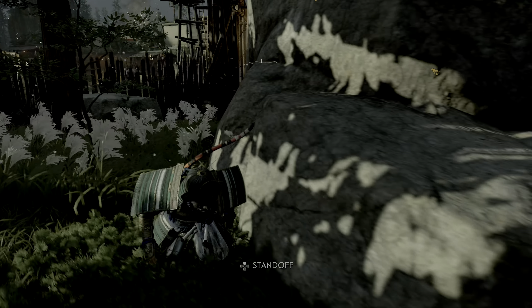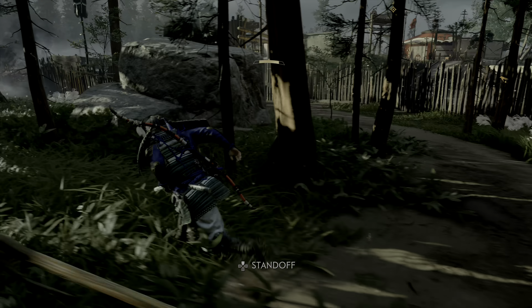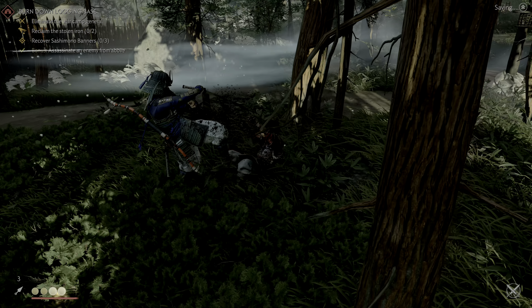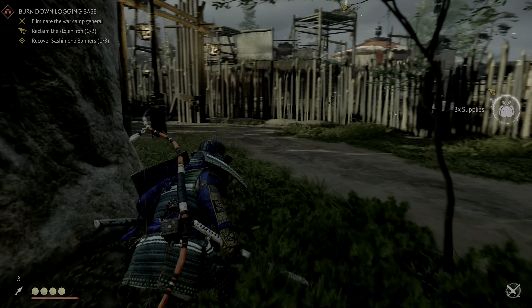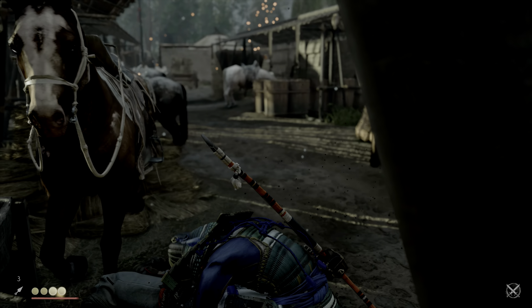We can probably try to sneak in, or maybe get this guy to come over here and I can assassinate him. Come on over here. You see the samurai dancing. Let's see — can I even do this? That conflict, man. It doesn't really matter going through these stealthily or not, because for the most part they're still going to call for reinforcements and you're still just going to have to fight the general. But you can take out a couple people — more power to you.